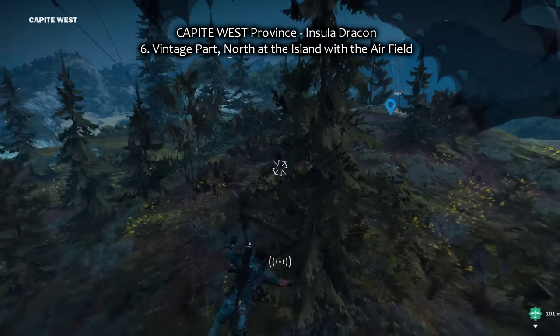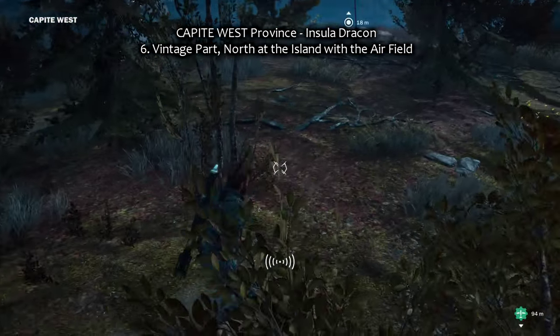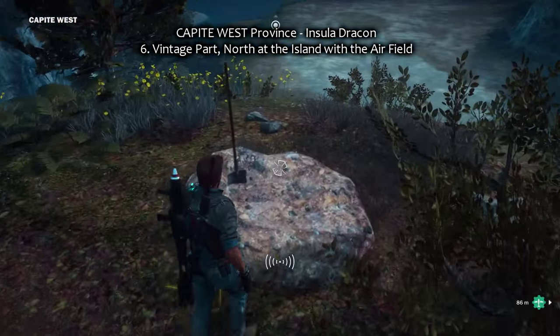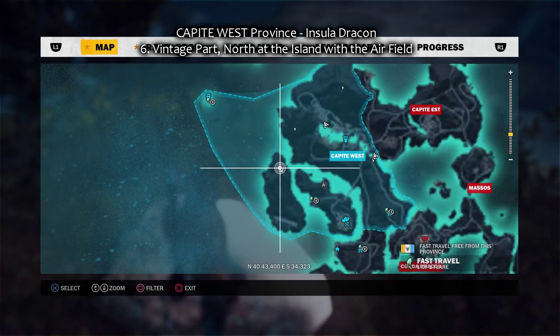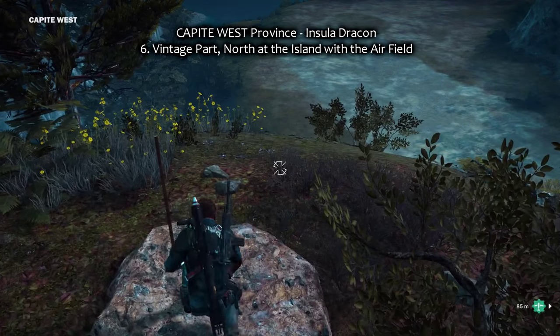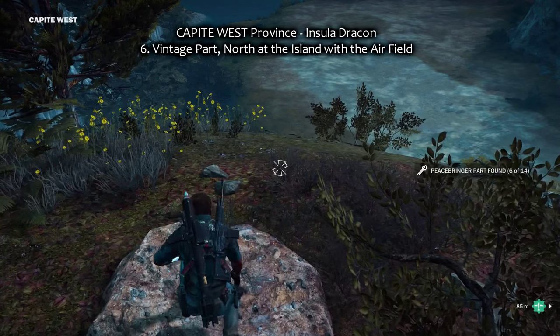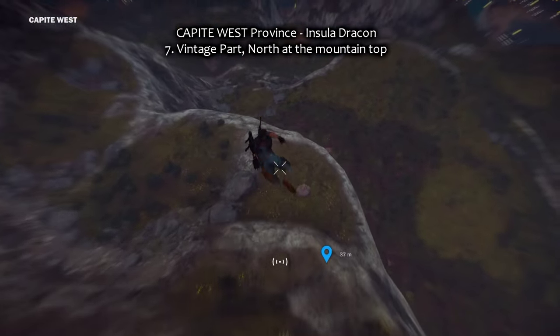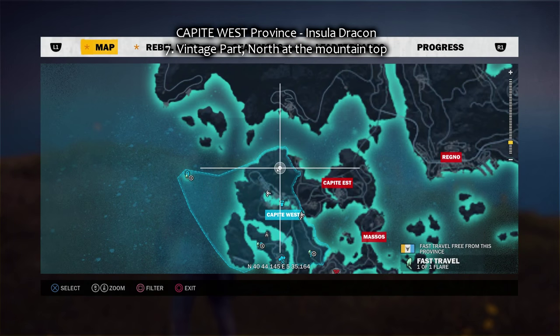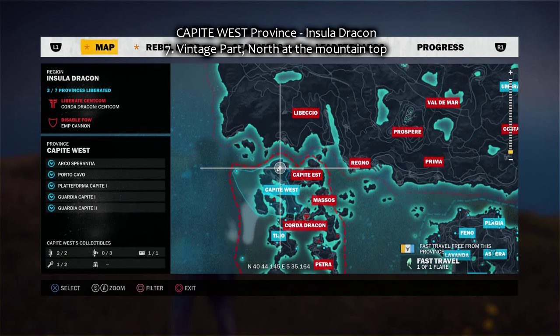Number six — now it's another province: Capite Vest. There is an island with a little airport — it's demolished, but it doesn't matter. In the north of that island is the sixth vintage part. The seventh is also Capite Vest, north, right at the mountaintop.